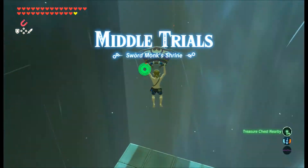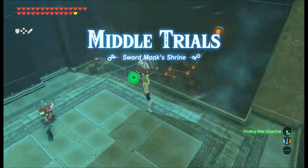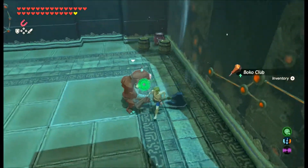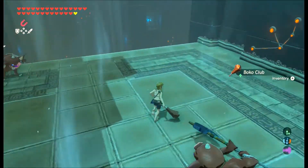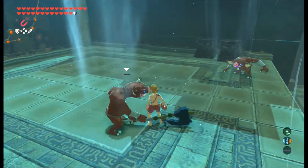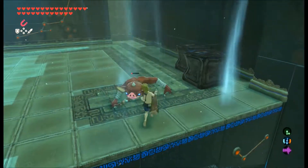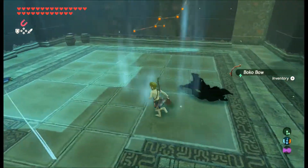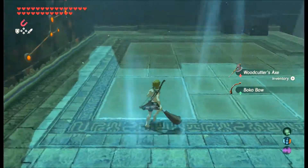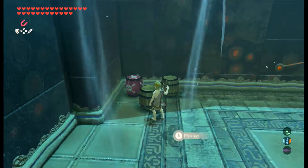Alright, so here we are at the middle trials. First, very quickly sail over here and grab this Boko Club, because it's basically the only weapon they give you. You have to fight for every other weapon — and dodge arrows, for the love of god, dodge arrows. Every other weapon you're probably going to have to fight for in this part. Thankfully the Boko Club is strong enough to take out Bokoblins without too much effort.